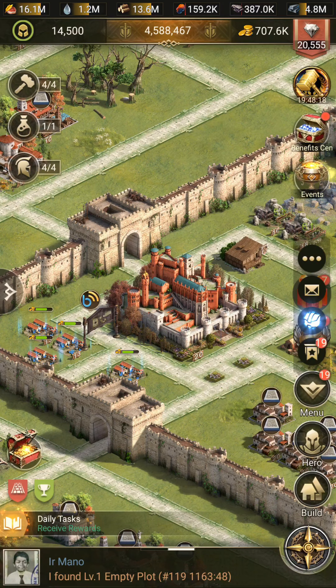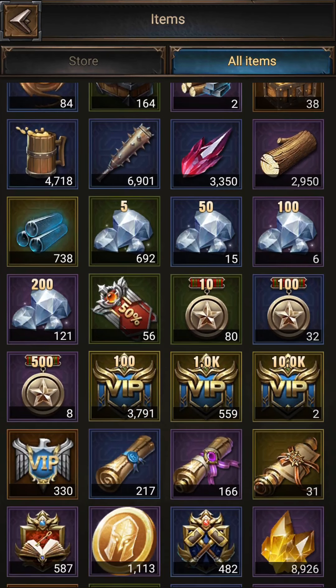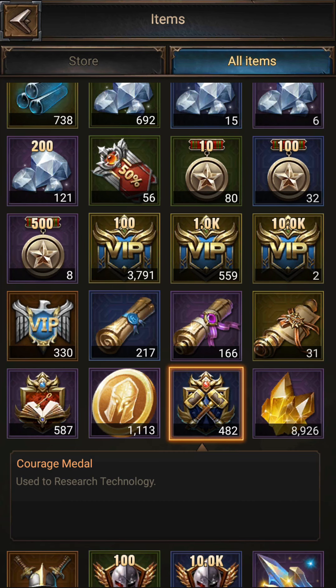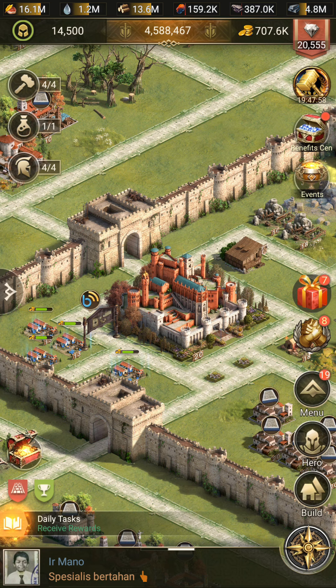Now I'm going to my backpack and here you can see that I have 482 Courage Medals. What are they for? Actually, they are used to research specific technologies — certain technologies require these materials to upgrade and enhance them. Before going to them, you have to know about how we can get them.